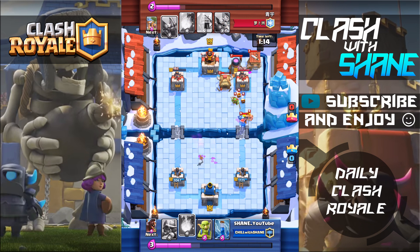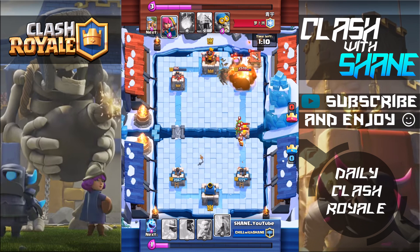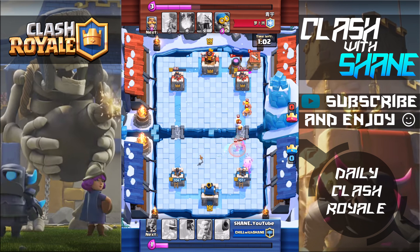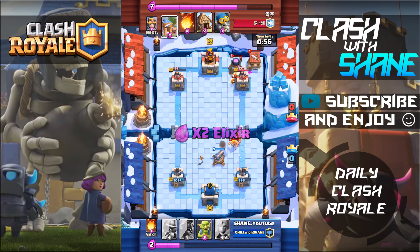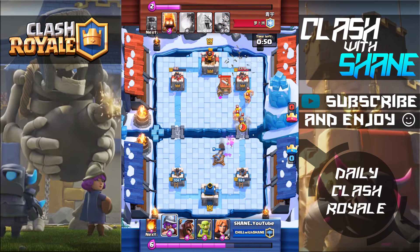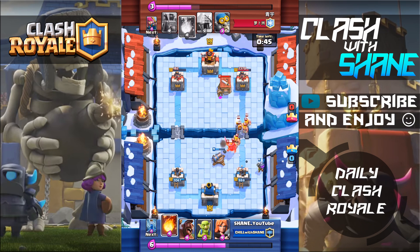Unfortunately my fireball is only level 6, so it doesn't do as much damage to buildings as it could. Later on he builds up a pretty strong force as all those buildings continue to pump out troops. His tower on the left is sitting at 182 health — all I need is a fireball or one hit from my hog rider to finish it off. But the risky thing is if I use a fireball to finish that tower off, I'll probably get overwhelmed on the right side because I need fireballs to take out barbarians and damage buildings. In double elixir, he's dropping multiple buildings at once.